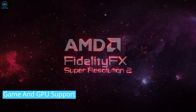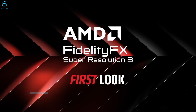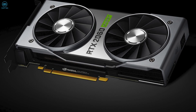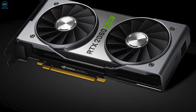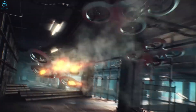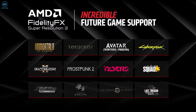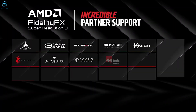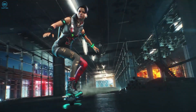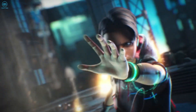Just like the FSR 2.0, the FSR 3.0 is going to be an open-source technology, which means a wide range of GPUs including other brands — such as NVIDIA's graphics cards — will also gain access to this upscaling technology. And unlike NVIDIA, AMD announced that FSR 3.0 is going to be supported by all DX11 and DX12 games. They also showed exclusive gameplay footage of Forspoken, which exhibits significant performance improvement.